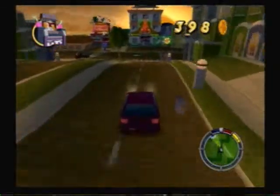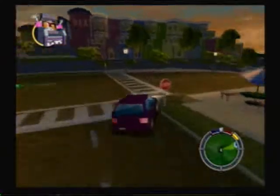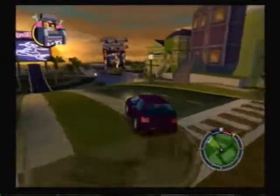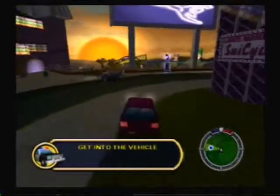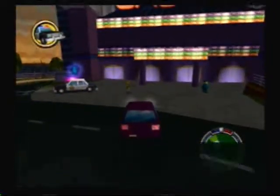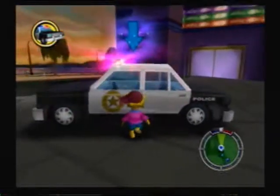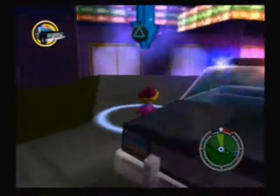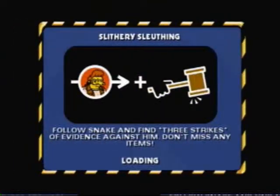We're headed down to the Monty Burns Casino. I don't understand why they moved that when they moved the town. Just episode memories flooding back to me. So now all we have to do is get in Wiggum's car. The way this mission will work is we have to stay on Snake's tail and pick up the three things he drops. That's it. He drives really, really fast though, so it's a little rough, but we can do it.